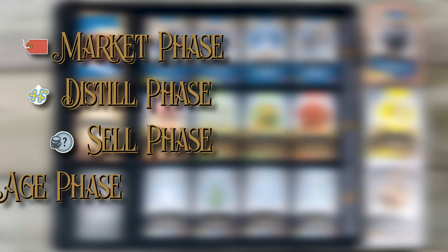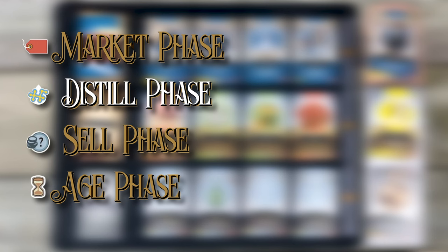There are four phases in the game: the Market phase where you buy stuff, the Distill phase where you make your liquor, the Sell phase where you bottle it up and hawk it for money and points, and the Age phase where you add special flavour cards to the liquid courage stewing in your warehouse. We'll go over each phase in detail, but I'm going to flip the script and show you how the last three phases work first, just to give some context and meaning to the market phase.